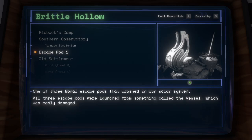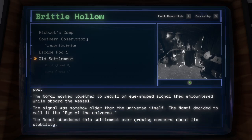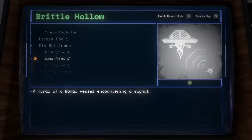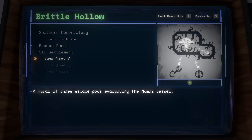Escape Pod 1: one of three Nomai escape pods that crashed in our solar system. All three escape pods were launched from something called the Vessel, which was badly damaged. Old Settlement: the Nomai constructed a temporary settlement beneath their crashed escape pod. The Nomai worked together to recall an eye-shaped signal they encountered while aboard the Vessel. The signal was somehow older than the universe itself; the Nomai decided to call it the Eye of the Universe. The Nomai abandoned this settlement over growing concerns about its stability. Mural Panel 1: a mural of a Nomai vessel encountering a signal. Mural Panel 2: a mural of Dark Bramble ensnaring the Nomai vessel. Mural Panel 3: a mural of three escape pods evacuating the Nomai vessel.